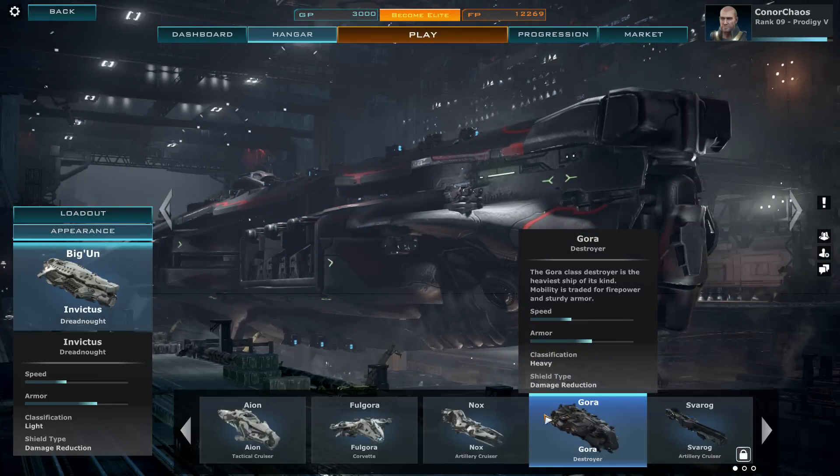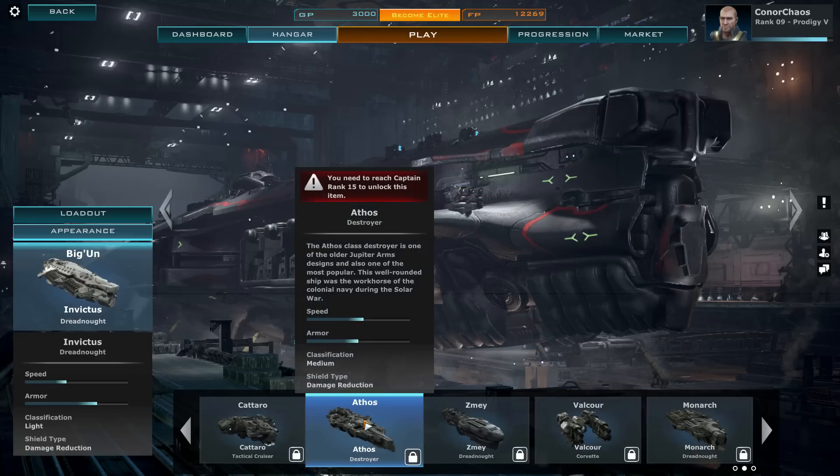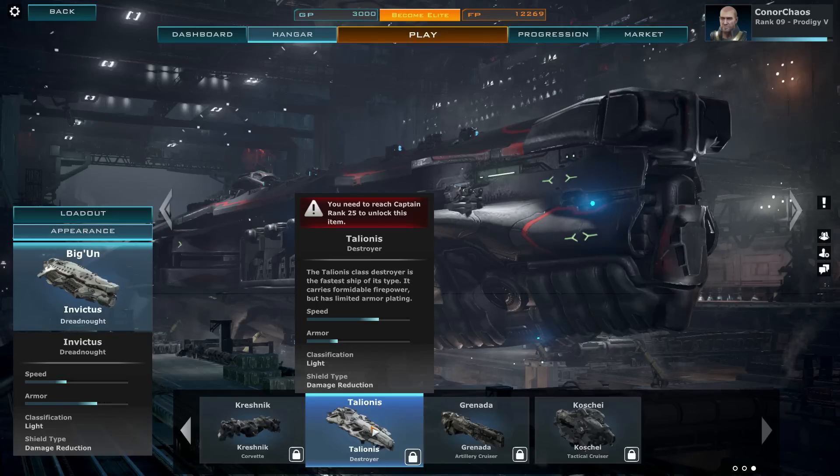So the Gora here — you can see it's heavily armored, it's all about damage reduction. Then we have the Athos, which is the middling one, the faster and less heavily armored option. And then we get to the last one, the Talionis — whatever you call it. This thing is the fastest but also the lightest, with the least armor on it.